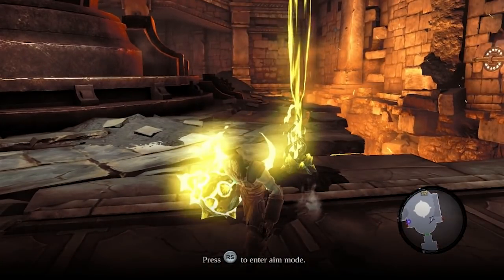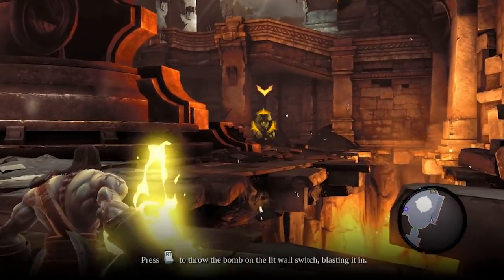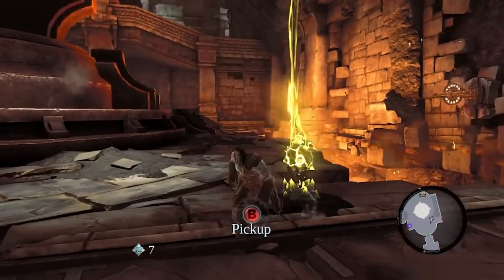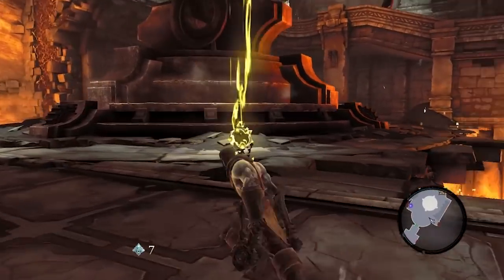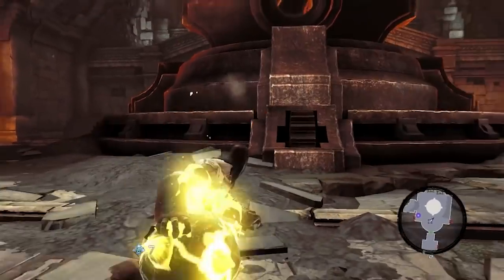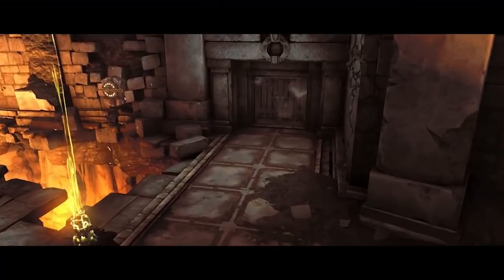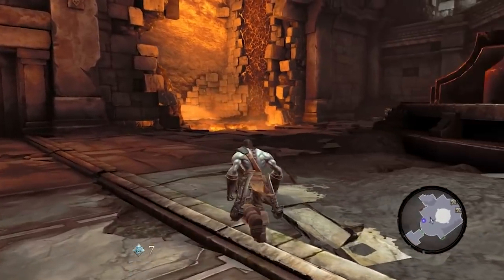I'll grab the Shadow Bomb. If you remember from Darksiders 1, these are a little bit different. They were red; these are yellow — but that's not the only difference. There's two kinds: the activated burning ones like this, and the non-activated ones that need to be shot. What's different is that in Darksiders 1, they blew up in your hand — the ticking started as soon as you grabbed it. With these, the ticking starts as soon as you throw it. That actually plays a big difference in some later puzzles, so that's pretty important.